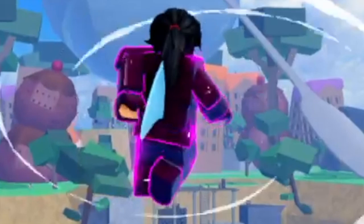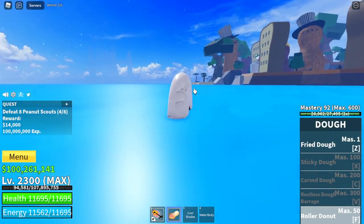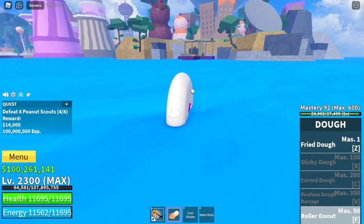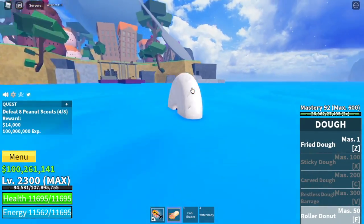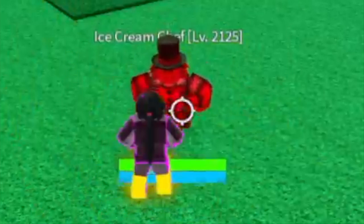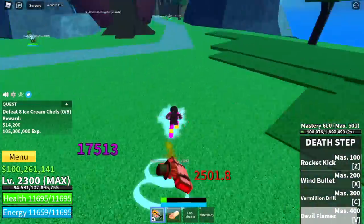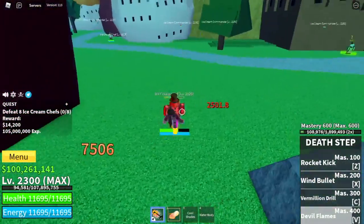If you're a Fishman V2 or V3, using Roller Donut in the water is possible — you will not get damage, which means your F skill won't get canceled. On this island you can start defeating the Ice Cream Chefs. They don't have Haki, so you can use your death step to defeat them.